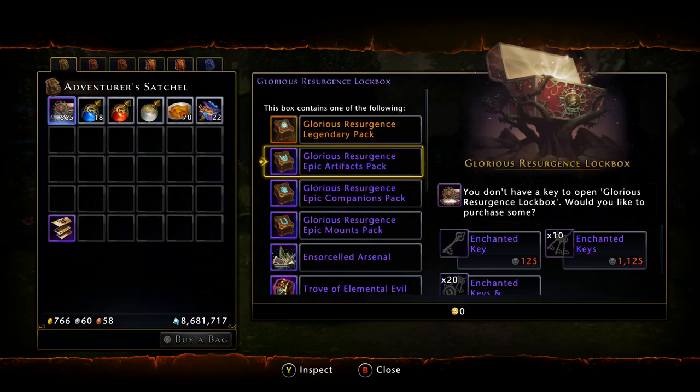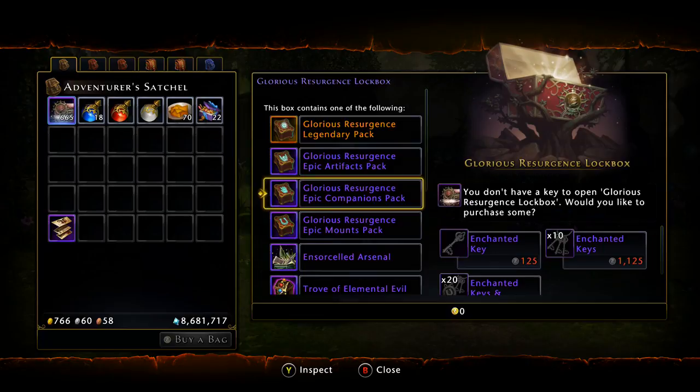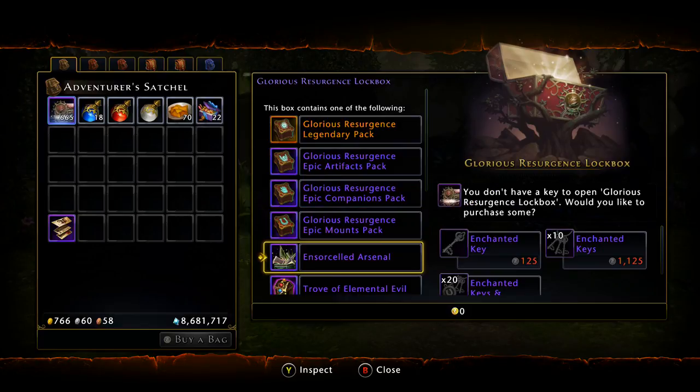Those are all the artifacts you can get. We also have the Companion Pack - I believe most of these are also in the trade bar store, but if you do pull one of these packs you'll be able to choose one. Then we have the Epic Mounts Pack, which again I believe all of these mounts are available in the trade bar store. However, if you get lucky enough to pull one out of a lockbox, it's just easier if you don't use trade bars.